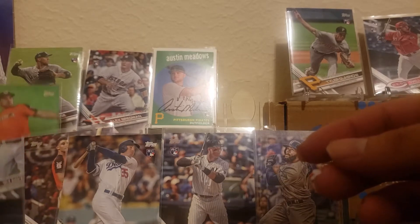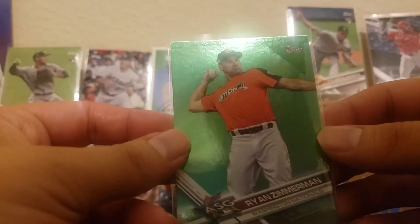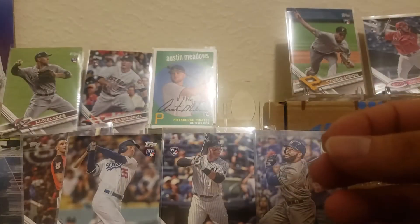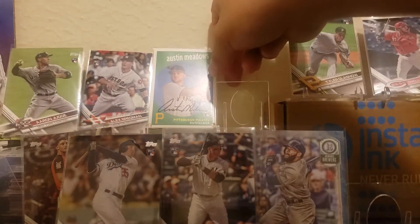We also got a rainbow foil of Ryan Zimmerman, still staying on the Nationals. Used to be a masher, now he's just really staying in the league. Let's go on to the Austin Meadows.